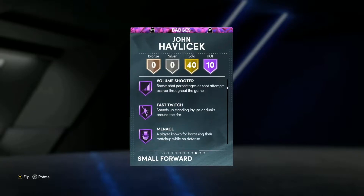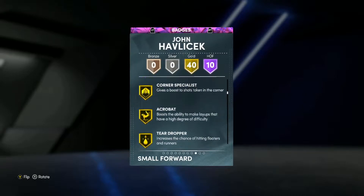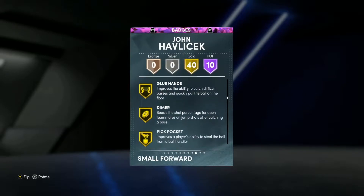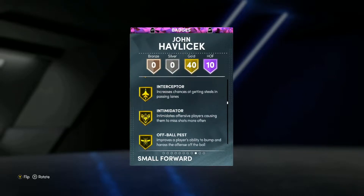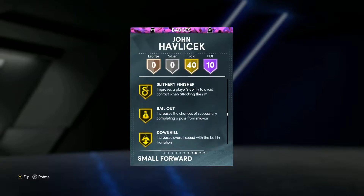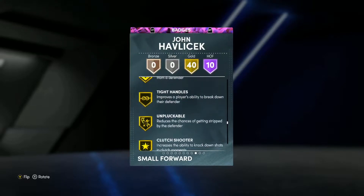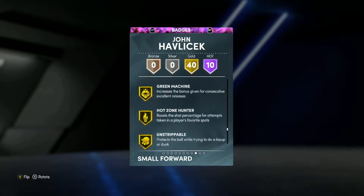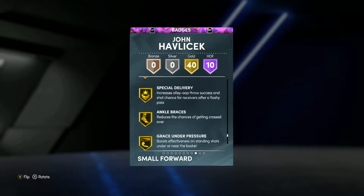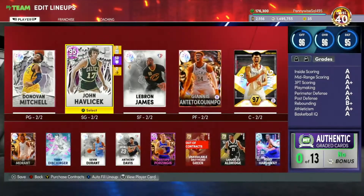He's got 40 gold badges including Corner Specialist, Acrobat, Break Starter, Glue Hands, Dimer, Pickpocket, Pick Dodger, Interceptor, Intimidator, Pogo Stick, Blinders, Limitless Spot-Up — super nice to have — Bailout, Downhill, Handles for Days, Quick First Step, Space Creator, Unpluckable, Dead Eye, Sniper, Green Machine, Unstrippable, Bullet Passer, Ankle Braces, Slippery Off Ball, Triple Threat Juke, and Ball Stripper. John Havlicek looks to be a very good card.